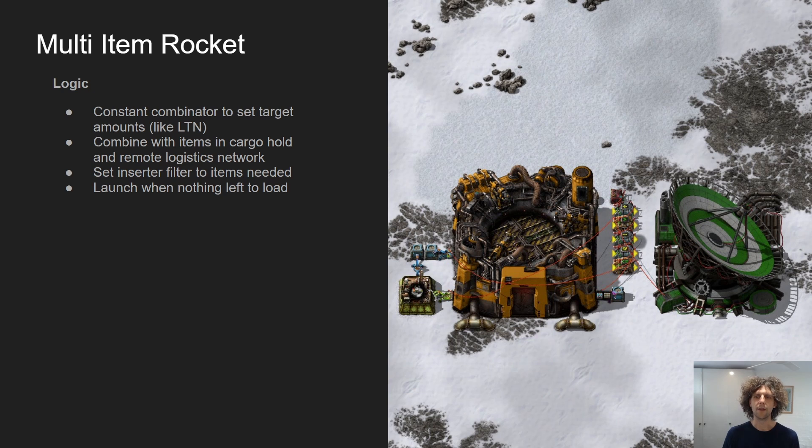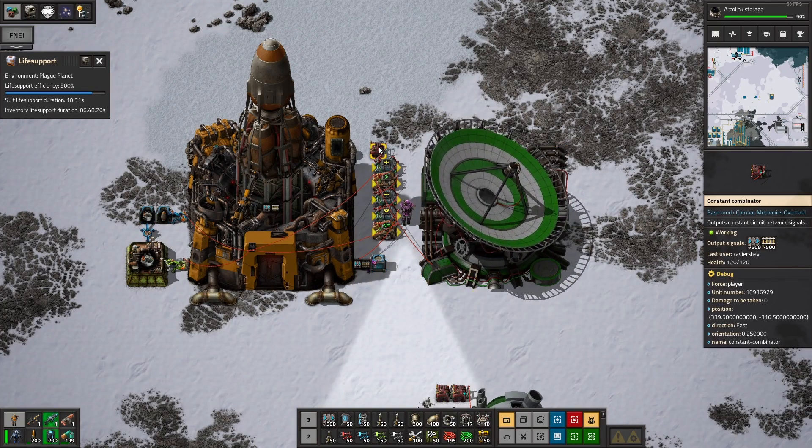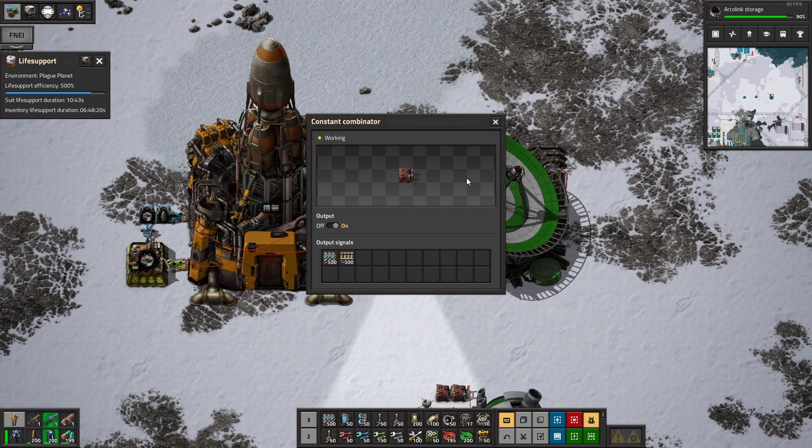This example here only has a single filter inserter — you can imagine having multiple ones if you wanted to increase throughput. Here is what this looks like in game: we have our constant combinator up here outputting a request for express belt and rails. Note the negative number — we want 500 of each, again to match how LTN does it.